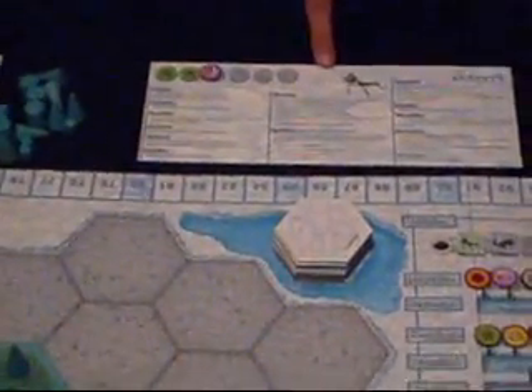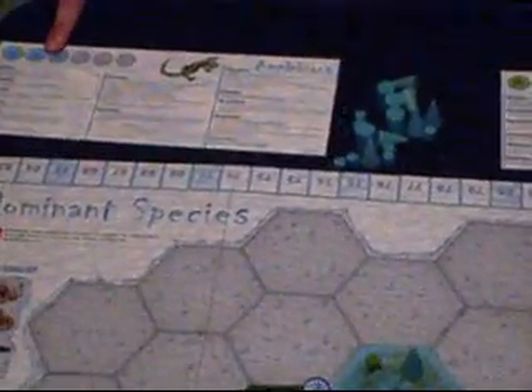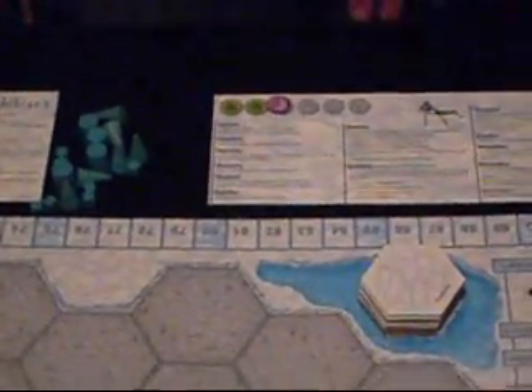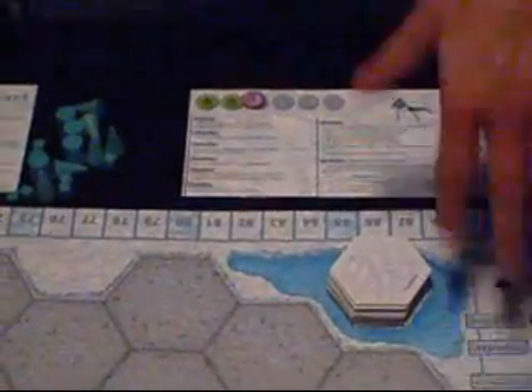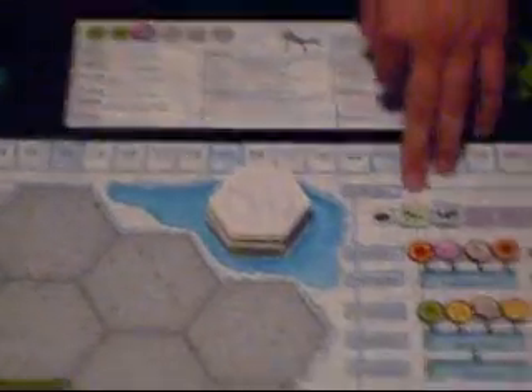The different classes of animals are all very similar. The only differences are your starting elements — basically the food you need to survive — and then they all have a tiny twist, which we will cover as we get to the various stages of the game.